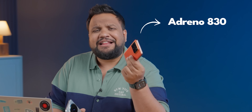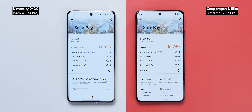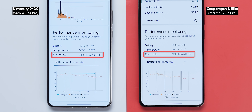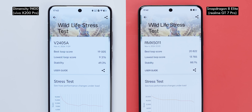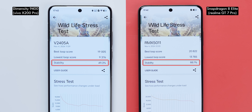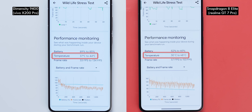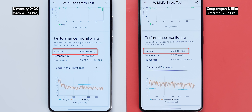The Adreno 830 in the Snapdragon 8 Elite and the Immortalis G925 in the Dimensity 9400 both have improved ray tracing capabilities. I ran the Solar Bay test and noticed that the Dimensity 9400 clocks higher average FPS, but frame rates are higher on the Snapdragon 8 Elite. In the 3DMark Wildlife Stress Test, we got an average stability of 66.1% on the Realme versus just 49.3% on the Dimensity. However, the X200 Pro didn't get as hot as the GT7 Pro — there seems to be an artificial temperature cap of 44 degrees on Vivo — and it also lost far less battery life.